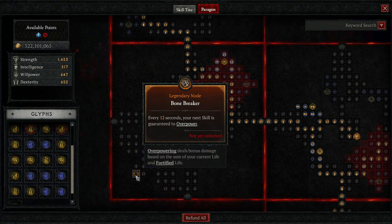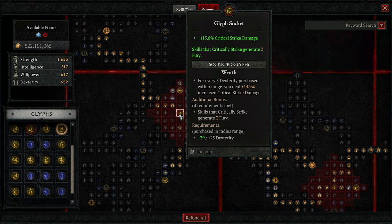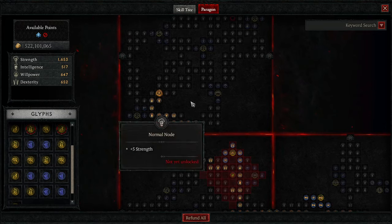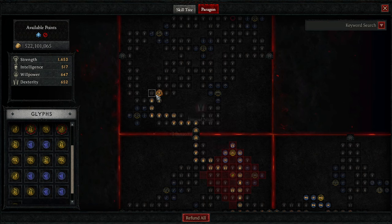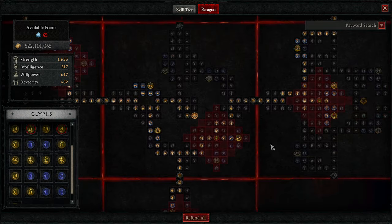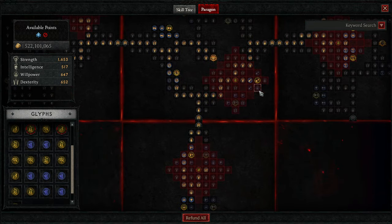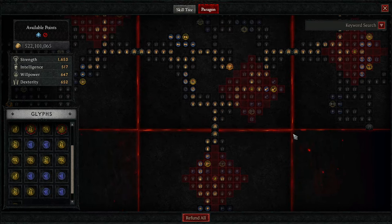We're going to hop over to the Bonebreaker board — we're not using Bonebreaker itself, but we're using it as a quick way to grab the Wrath Room node, which gives increased Critical Strike damage. When you critically strike, you generate Fury. And then lastly, we're going to grab the Hemorrhage Rune: your bleeding damage is increased by 15% of your vulnerable damage. My current bonus is 47%, which means I have 470% vulnerable damage. Remember, if you need to move points around for resistances, do so.